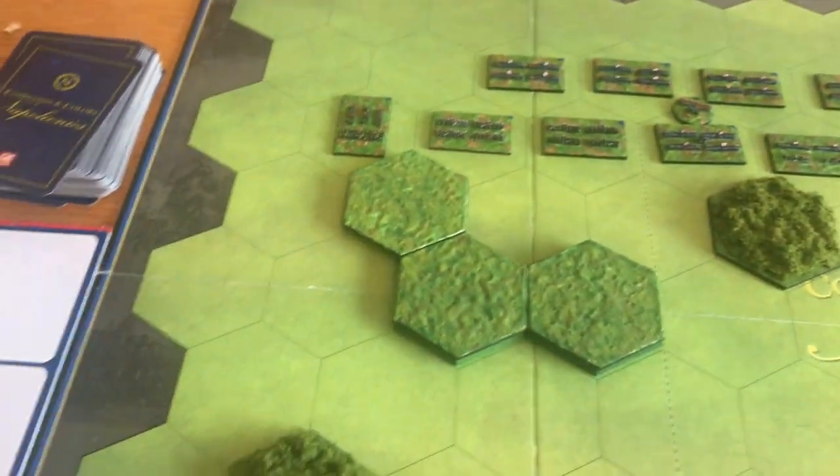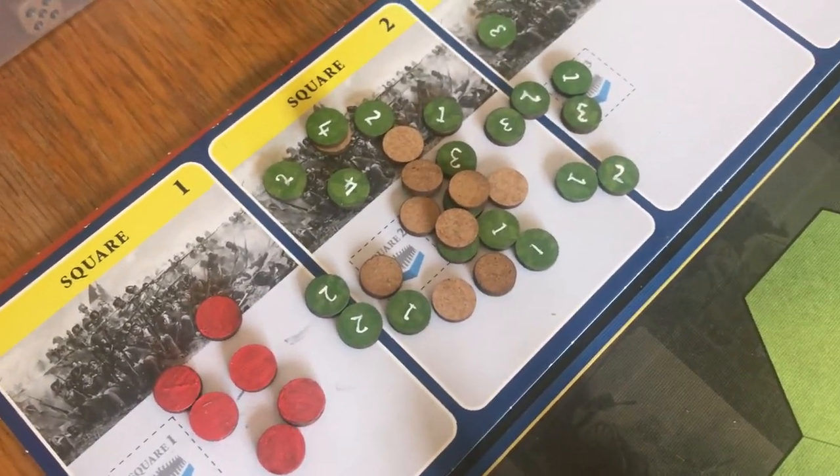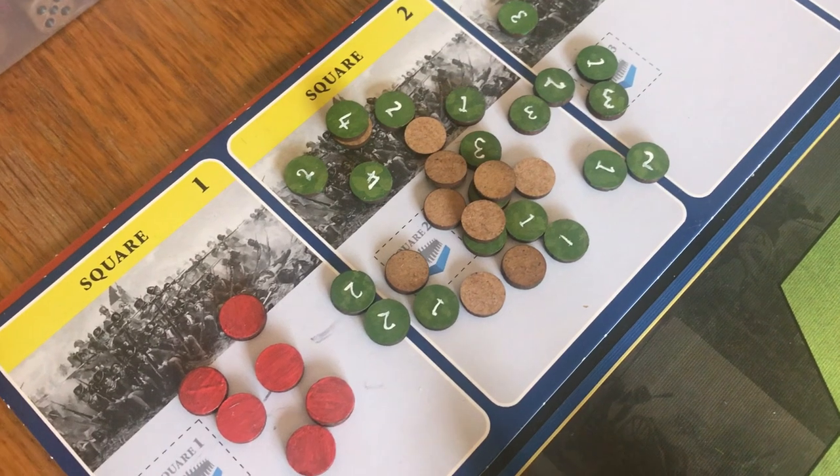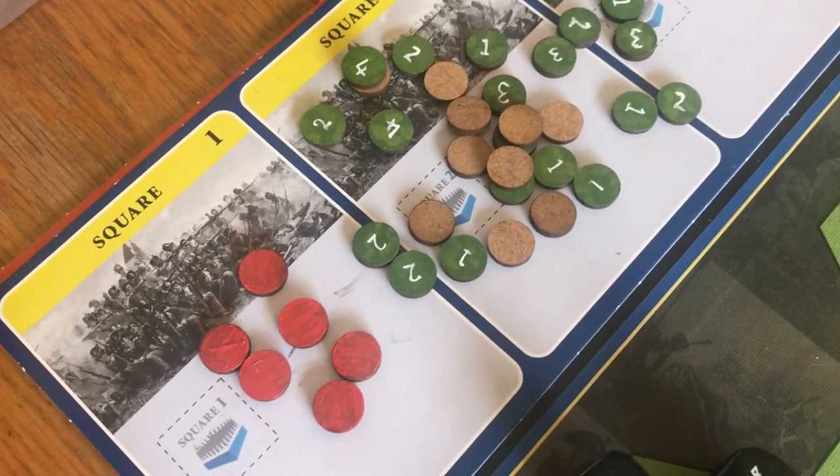Just pulling back a bit. Over here I've made these little casualty markers. So when a unit loses blocks in combat, one of those markers is placed. The red ones are activation markers.